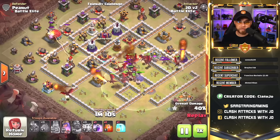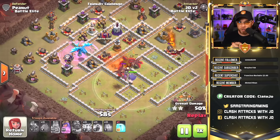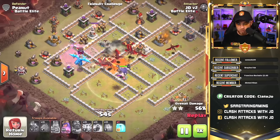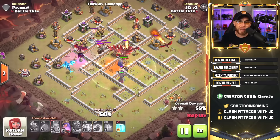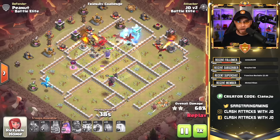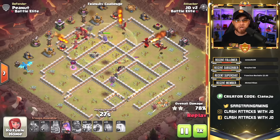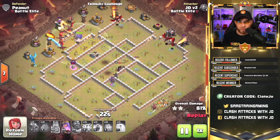We get the Freeze Spell dropped, shutting down that X-bow and that air sweeper. We release the Battle Blimp above that air defense, destroying it. We have a Poison Spell dropped on the Clan Castle troops, which are going to get taken out by the massive group of dragons. The Electro Dragon does damage to buildings on the back row, helping move our dragons up into the upper portion of this base. The Archer Queen gets caught on a wall — that's just what she does. The dragons start to fan out; we use our final Freeze Spell on that Inferno Tower, shutting it down and allowing the dragons to sneak in and take it out. And then we're basically home free.